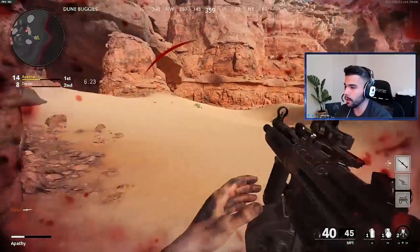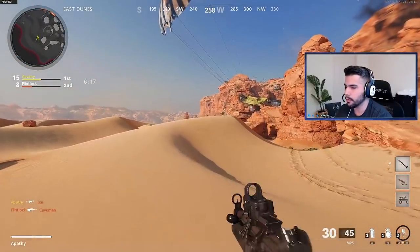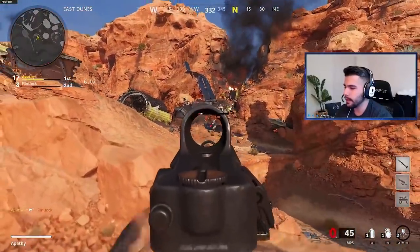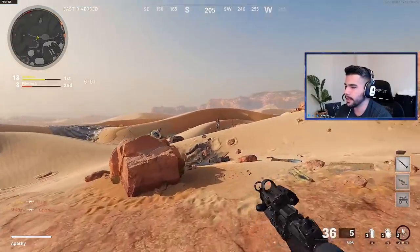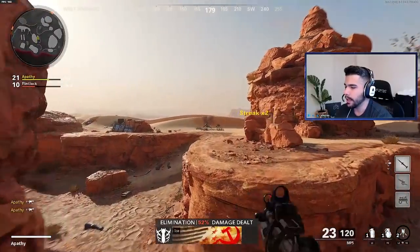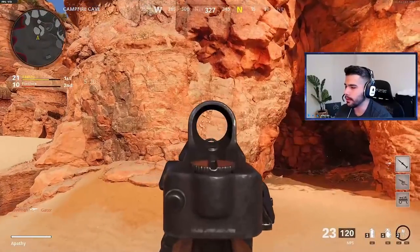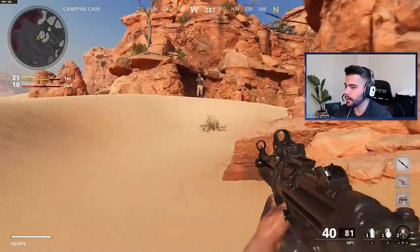It's a very basic recoil pattern due to the attachments I have. When I'm shooting at people I know I don't really have to adjust much, but I do have to hold down a little bit to get that very pinpoint accuracy and not really miss. As you can see, I'm hitting pretty much every shot. The attachments are helping me a lot, but if you can get a hang of the attachments and the recoil pattern it's gonna help you shoot a lot straighter. The best way to start is to shoot at a wall so you can understand what the recoil pattern looks like.